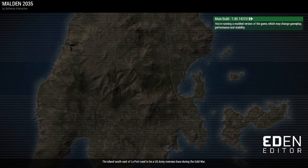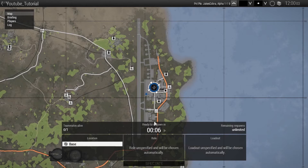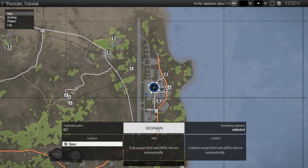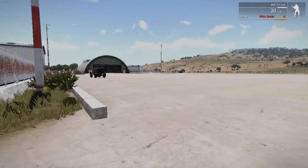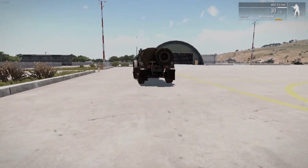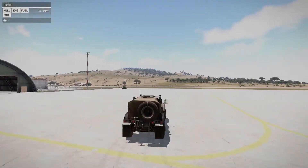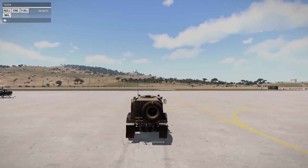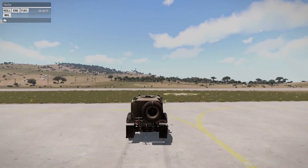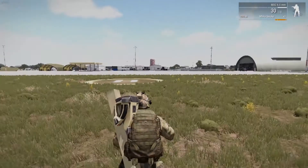I'm going to switch to a missile specialist slot — it's easier to destroy the vehicles. Let's go back in. Now let's drive this vehicle somewhere. Remember, I've set up all three in different ways so you can see the different respawn behaviors. So let's drive this away and get out.